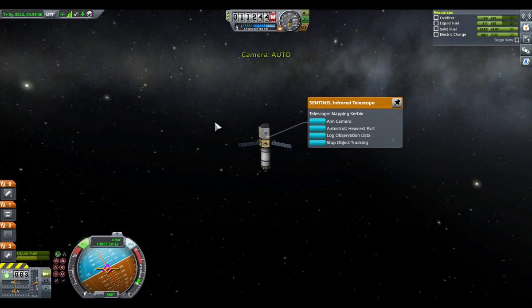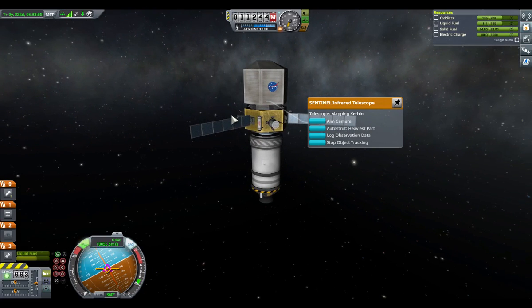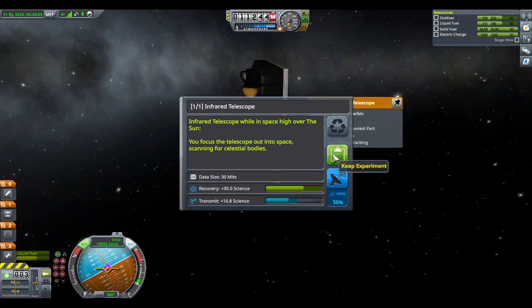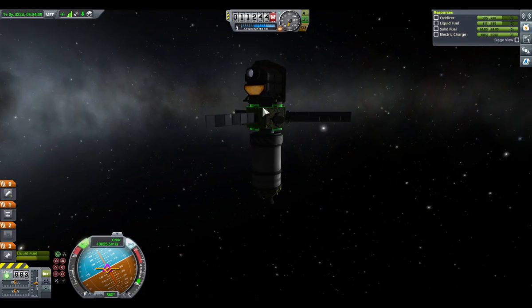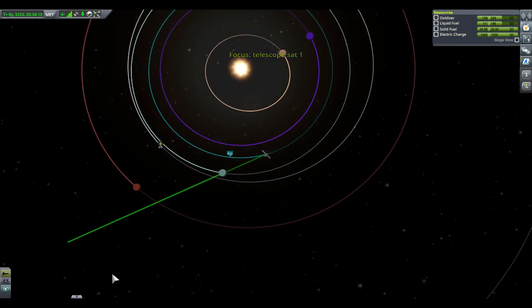It does actually give some science. You can just log observational data, and I think it gives like 40 if you have a scientist on there, but normally it just gives 30. I think this works in high and low sun orbit, but I don't know — again, this is my first one.